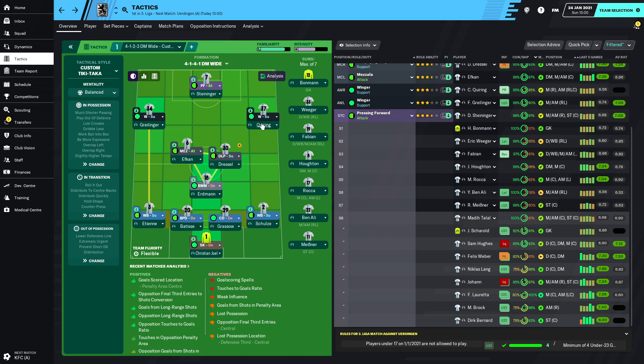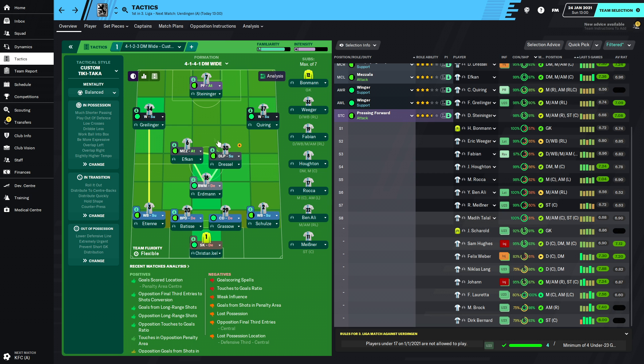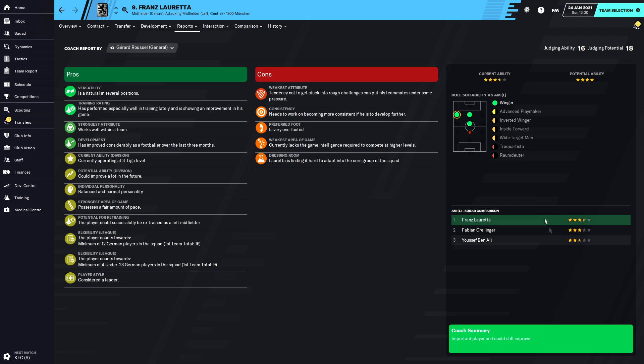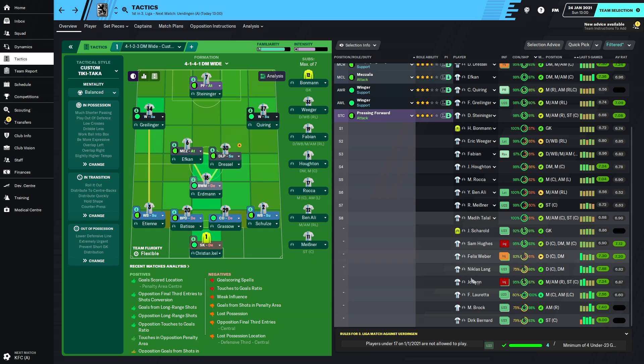The person replacing Johan on the wing is Brock - three and a half star current, potential to be three and a half, maybe four and a half star. A nice 17-year-old winger who needs to be more consistent, but he's already better than Johan and Gorilliger on that side. On the other side we've got Loretta to replace Gorilliger - three and a half star current, four to five star potential, already better than Gorilliger on that side.